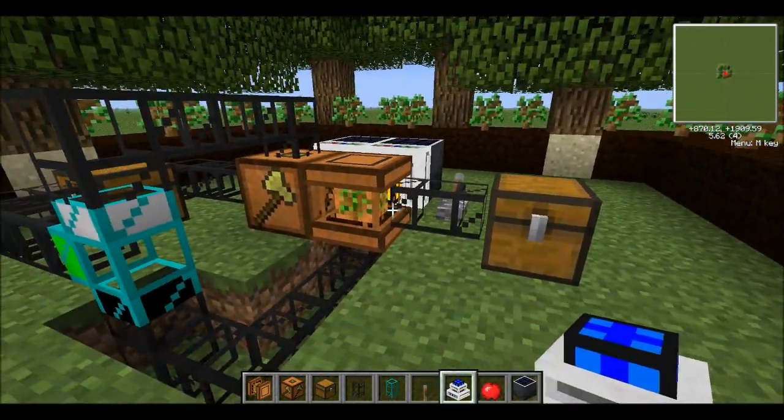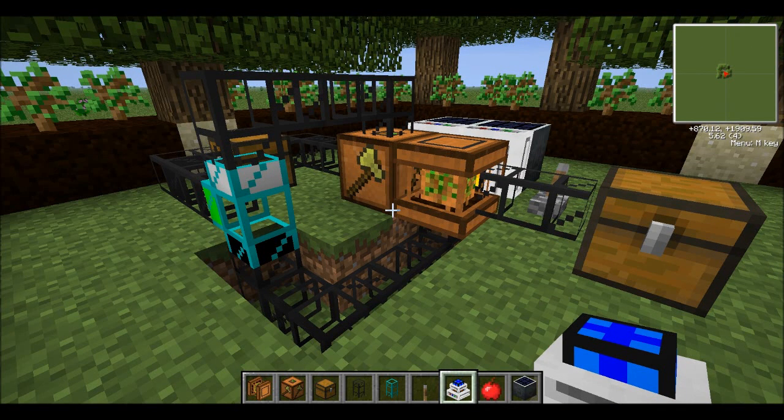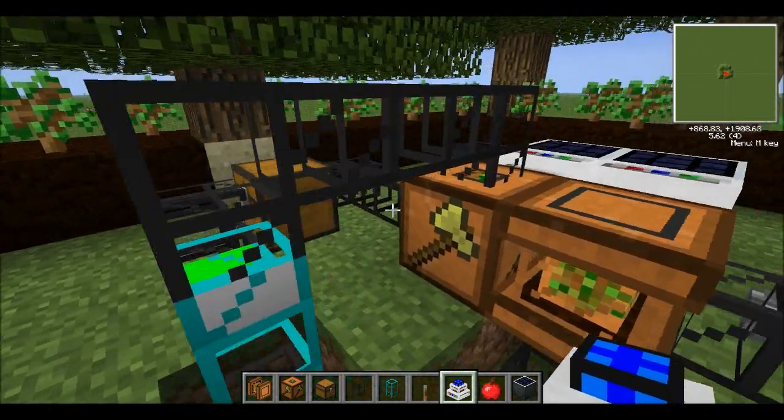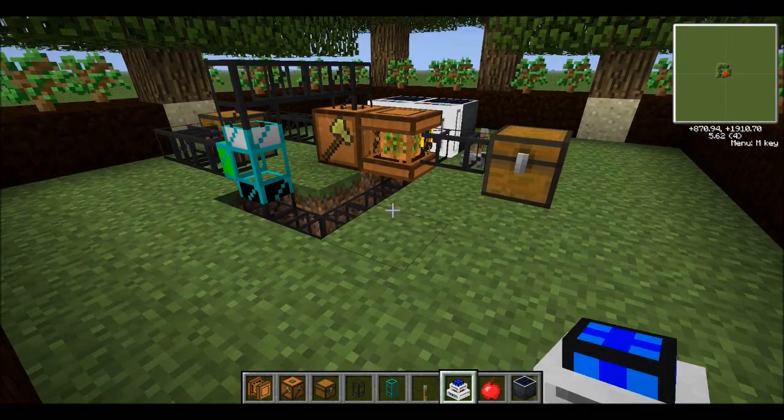Pretty much what this will get you is it'll get you sand, it'll get you saplings — if you want to take the saplings out of it you don't have to though. It'll get you wood and it'll get you apples. It's really effective at what it does. I love this, I have it in every world that I make in Feed the Beast. It's really easy to make.